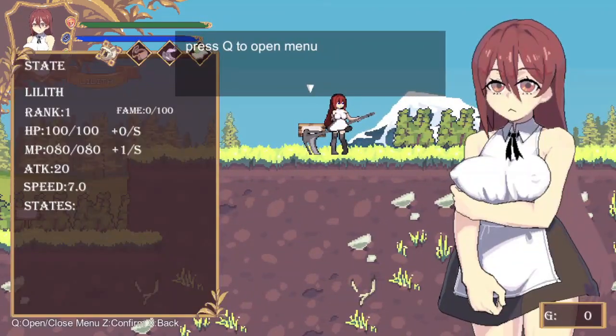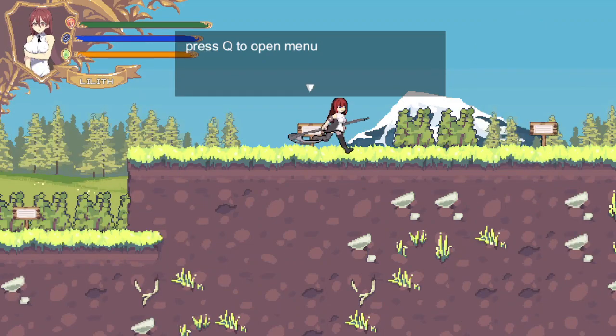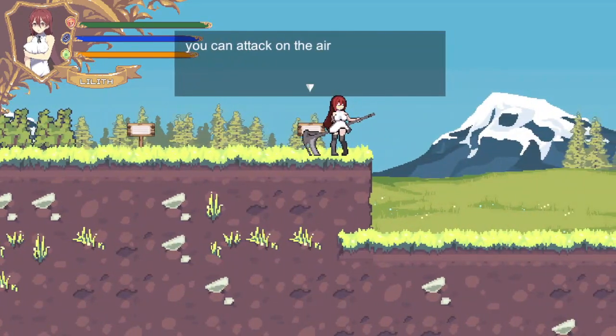I'll press Q to open the menu. We have stats — we are rank one, we have 100 HP, 80 magic, out of 20 speed 70, and stuff like that. And pressing a key is needed for entering doors or other things, so we actually need to press it. Understand that you can attack in the air too.